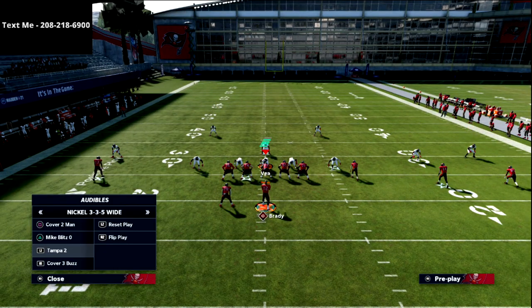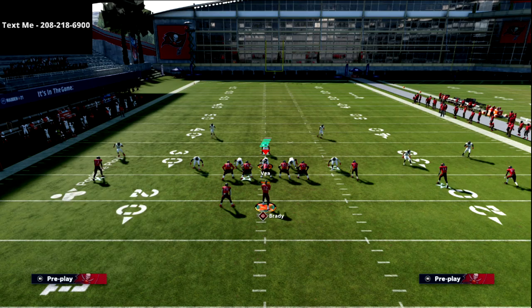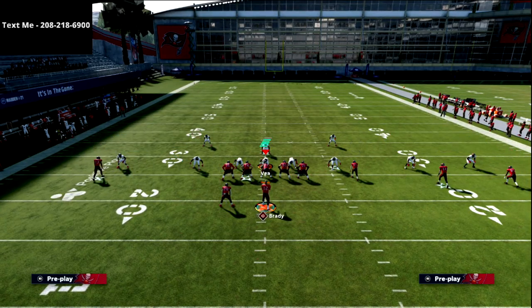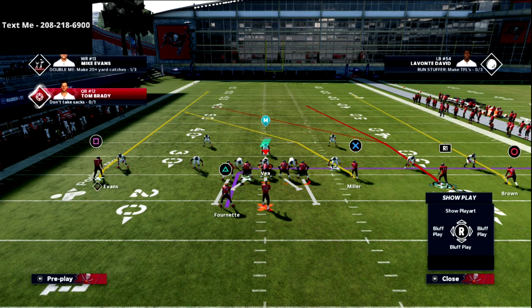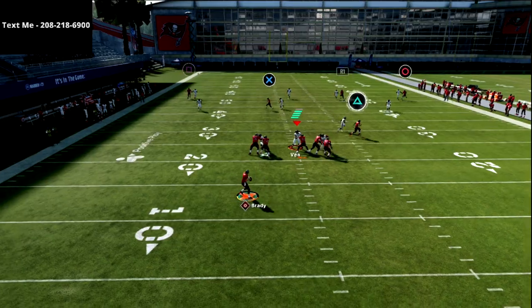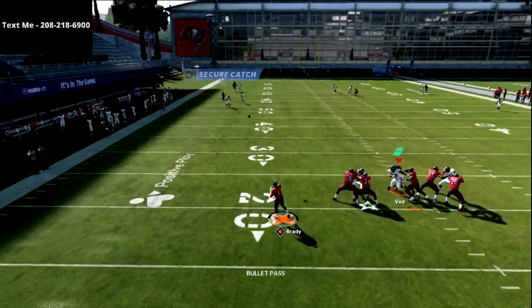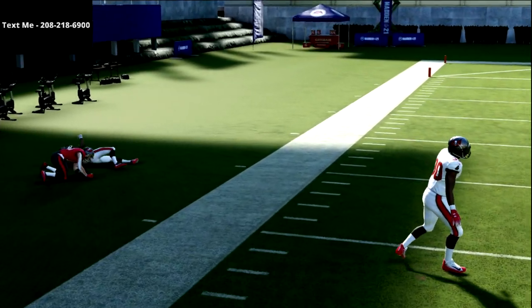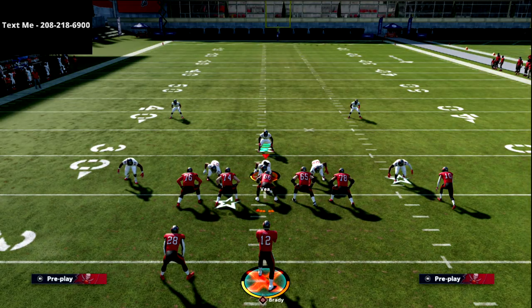What about Cover Zero man? With something like a shaded Cover Zero man with flats, this X receiver is in a really good position to take advantage from a man-to-man perspective. Look at where he gets on the field — you can get this over-the-shoulder catch animation even though I've got 30-yard cloud flats dropping back at a high level.